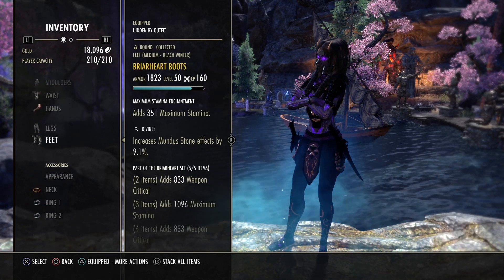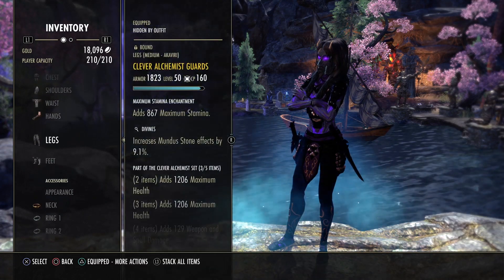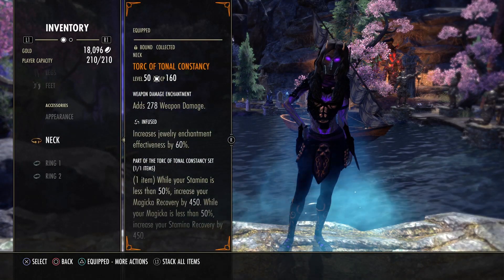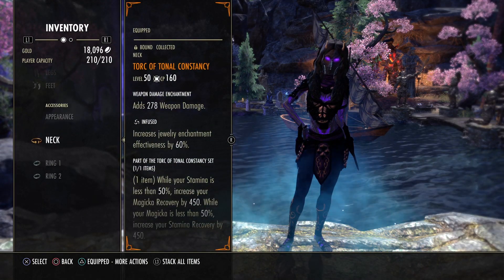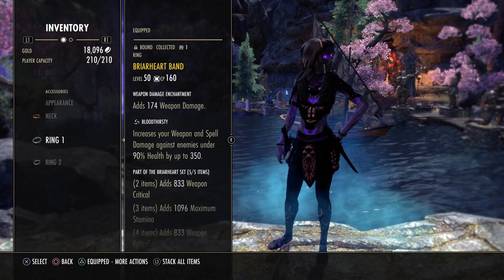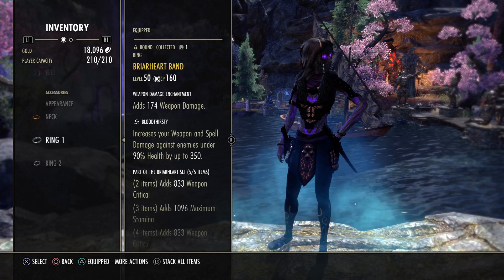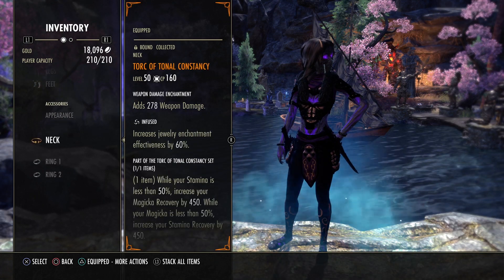The next set pieces are a mix between Clever Alchemist and Briarheart for the body pieces. I'm still going with all pieces in Divines with a maximum stamina enchantment. I'm still using the Torc of Tonal Constancy as the Mythic piece, infused with the weapon damage enchantment — there's no change. One jewelry piece is Bloodthirsty and the other is also Infused. You can go with three pieces infused or more Bloodthirsty when you play in a group. Bloodthirsty is very strong. For solo I would say Infused.